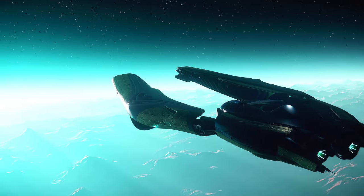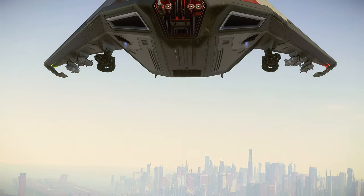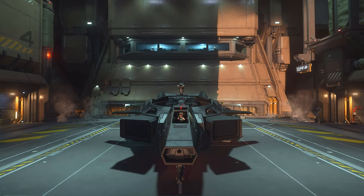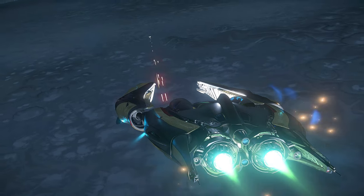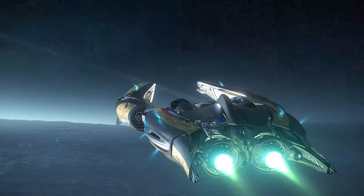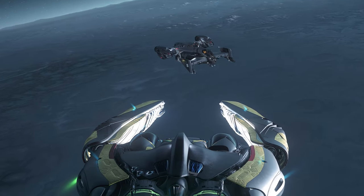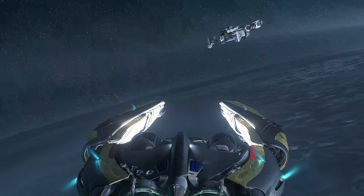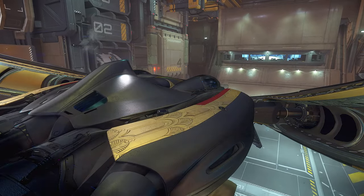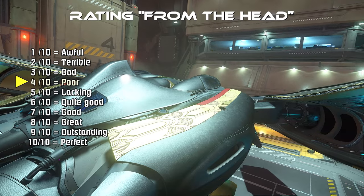Judging from the head, the Defender is a ship that makes no sense. If you want a light fighter, almost any other light fighter is better at dogfighting. If you want a medium fighter, the Defender is good against NPCs but its fragile hull makes it a less consistent choice against cheaper options like the Hornet. If you're looking for versatility, the Caterpillar Black eclipses it at half the price. The only reason to consider the Defender is to have a fast vehicle to taxi around Stanton. For all these reasons, my head rating for the Defender is 4 out of 10.